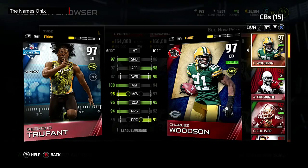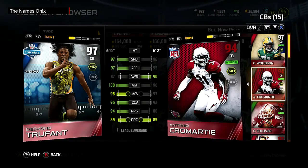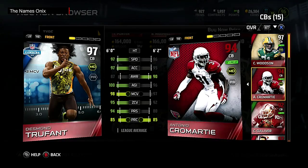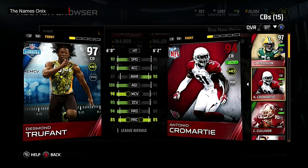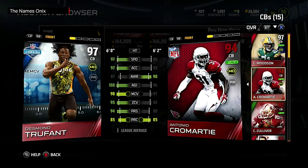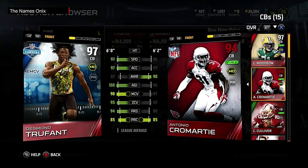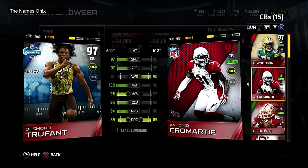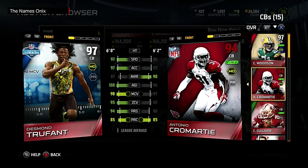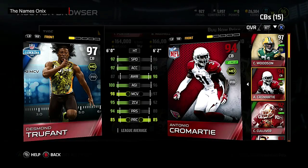A lot of people are complaining about his 85 play awareness, but I'm not really that worried about it. I use Cromartie, and every Cromartie and Pat Pete usually has pretty low play awareness outside of the positional hero versions. With the speed and physical talents they have, they do pretty well. Most corners with higher play awareness are slower and smaller — outside of Tracy Porter, who is fast and has high play awareness, which makes him such a monster.